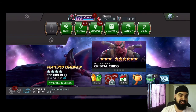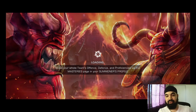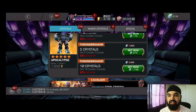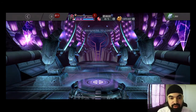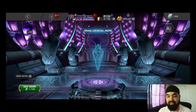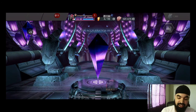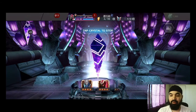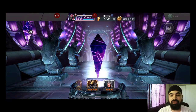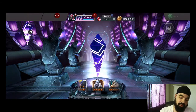I wouldn't be me if I didn't test the new drop rates of these regular Cavalier crystals. You guys have seen me open plenty of these and get absolutely nothing, but with the new drop rates I feel like we might actually have a chance. I want to do more than 10 but I think I'm gonna just do 10 and use some units to grind out some Act 6. Kabam on April 1st — which is a weird day to announce it — pretty much tripled the drop rates of six stars in these, so let's go ahead and see if we can actually get some things.